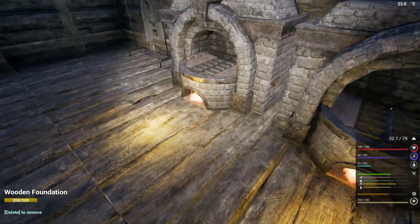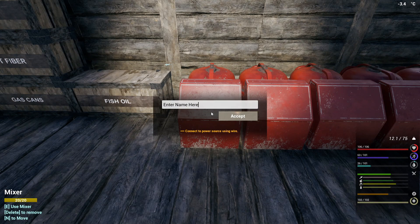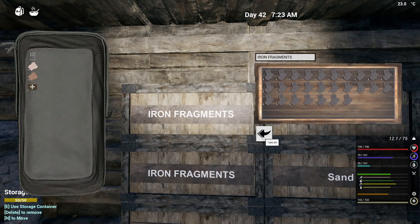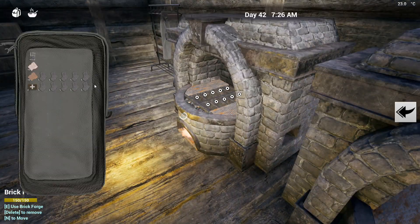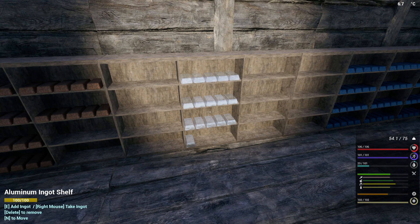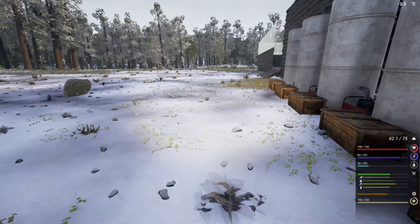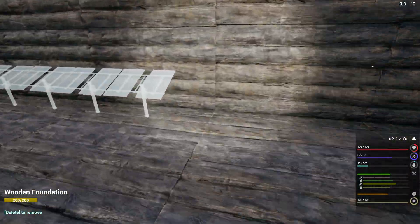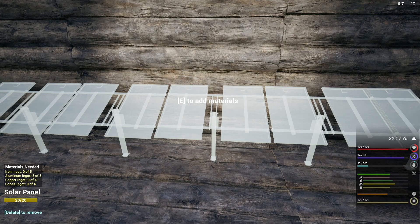These guys are done, I have to make some more of this - let's pop this in here and make some more. Okay, let's grab that and keep things running. We said 25 so we'll fill this up - okay that looks perfect. It's gonna take a couple of trips but that's quite okay. We need 20 copper and 20 cobalt - I think we can cover that.